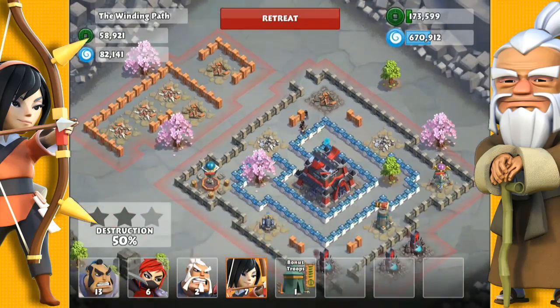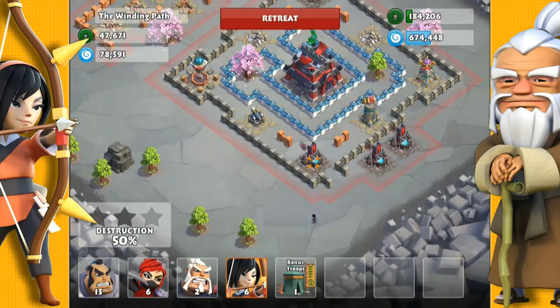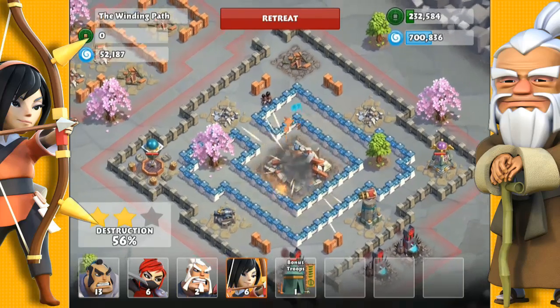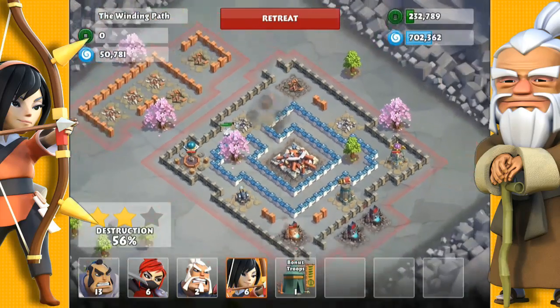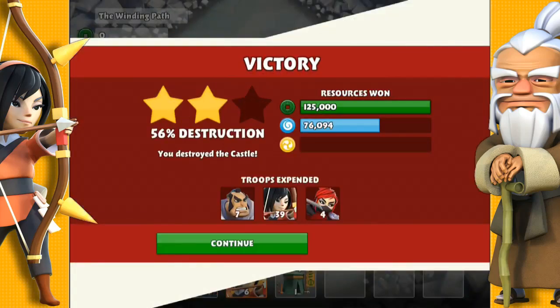If you've tried with samurai, there is a trap inside those walls and it's also in reach of the drum gun and the cannon, so archers are the best choice. Here I used level 2 samurai, level 2 archers, and some level 2 ninjas.